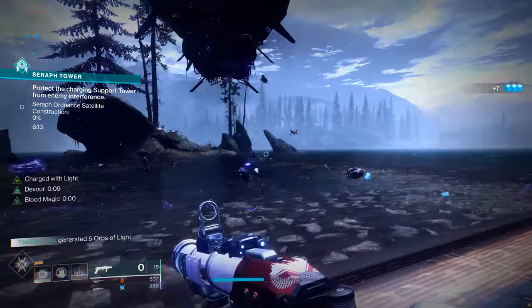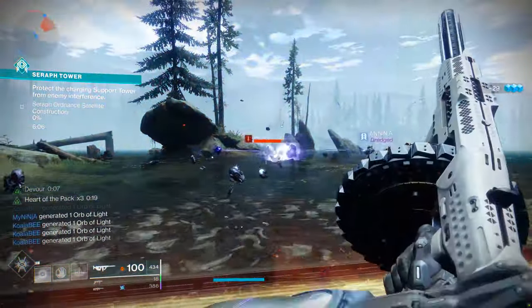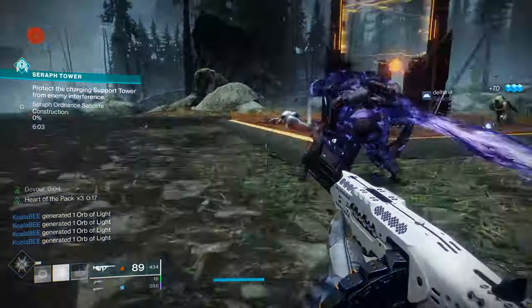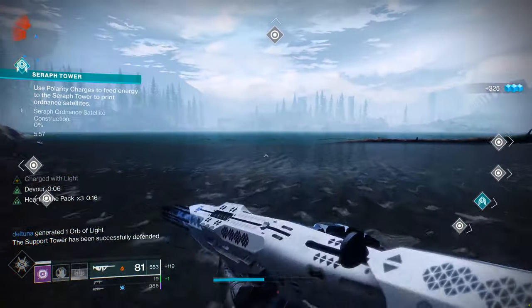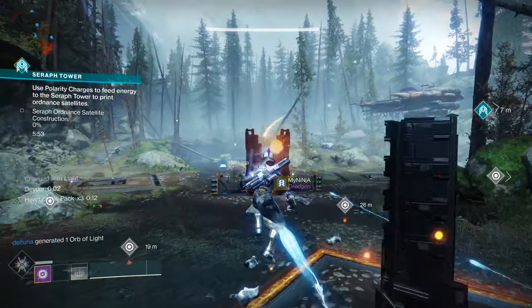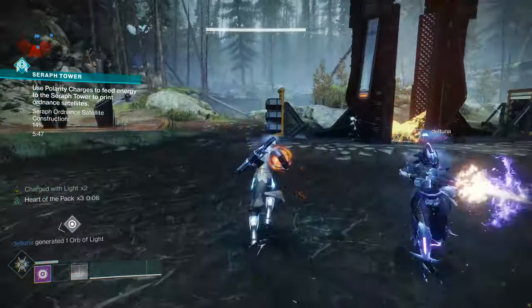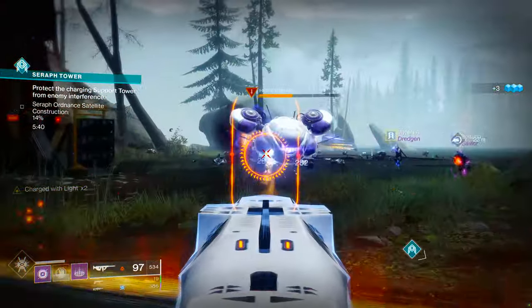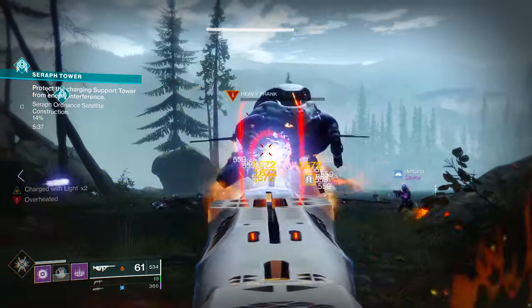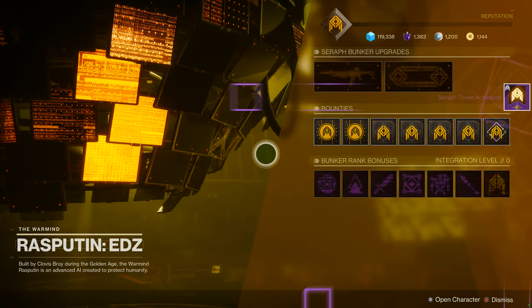When you first start out Season of the Worthy, you'll go through a short quest where you talk to Zavala and work through a couple of things with Anna Bray and Rasputin himself. Eventually, you'll return to the EDZ and take on the Seraph Tower in the Winding Cove. Once you've unlocked the Seraph Tower public event, you can repeat it to earn planetary materials, glimmer, legendary items, powerful drops, and a new currency called War Mine Bits. Those War Mine Bits are really important later on when upgrading your Seraph Bunker with Rasputin.